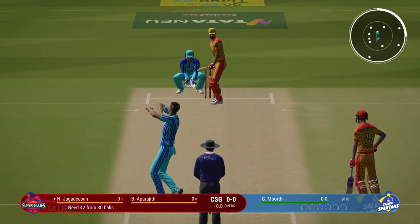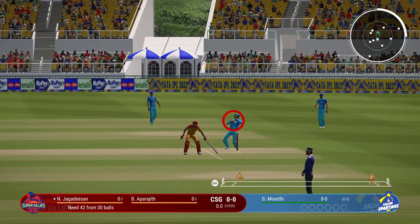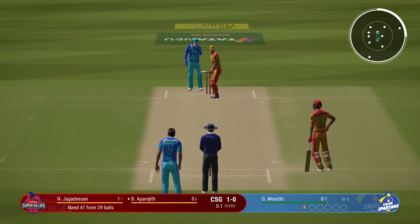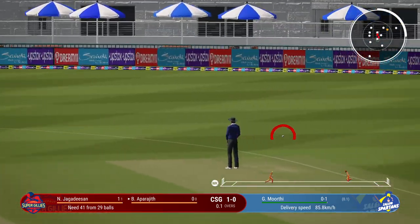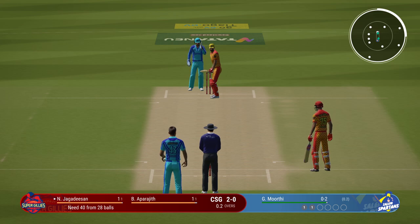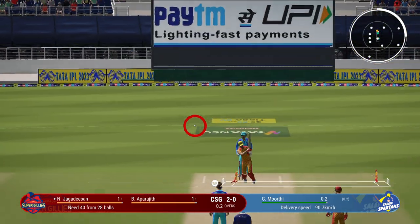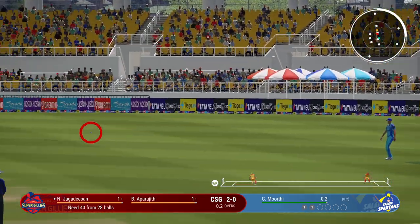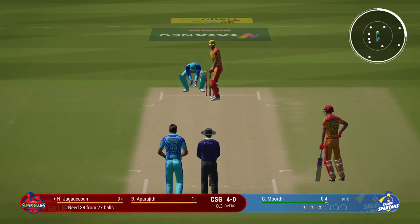Here we go — coming in for the first ball. Great opportunity to prove the critics wrong. Certainly needs to build an innings for the team. Edged — unplayable. Time to keep the pressure on now. Great ball that last one to find the edge — it's just a case of finding the same spot.